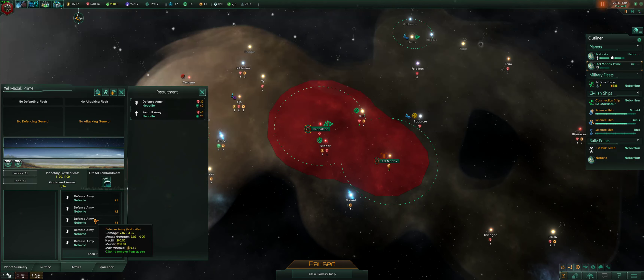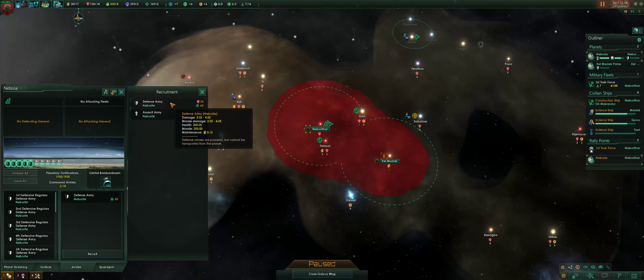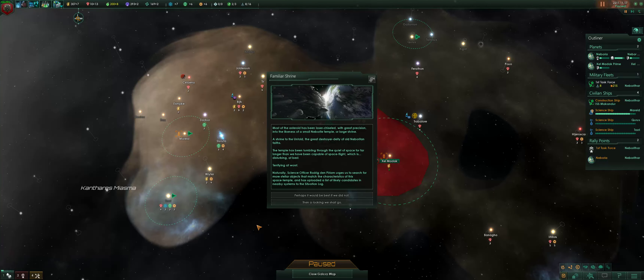I'm going to build some armies to help defend the new planet. I might as well hire some assault armies too. Although they don't have any use to me at the moment, down the road they probably will be — assuming I get to the point where I can actually invade somebody.